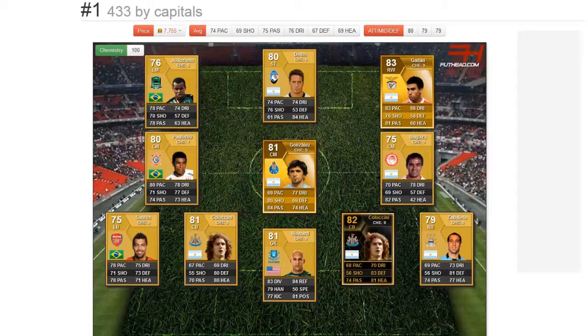Hello everyone and welcome to my FIFA 13 video. This is something I've been wanting to do recently — build a squad around Fabricio Colaccini from Newcastle United, a player I've always felt comfortable playing with. When the inform Colaccini came out I knew I had to get him and build a squad around him.